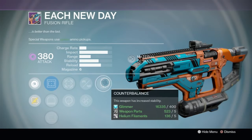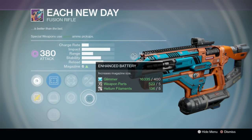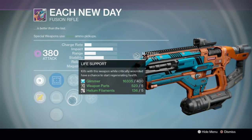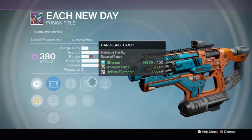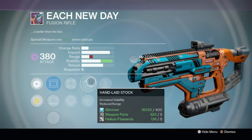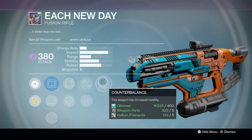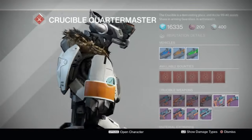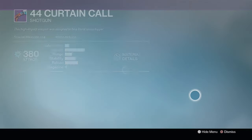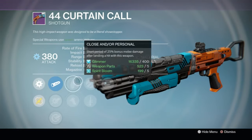As far as fusion rifles, we've got Each New Day. You do have stability — that's really good, definitely what you want. Life Support could be interesting but it doesn't proc enough in my opinion. Not too shabby. More stability is always better on a fusion rifle. I'm not 100% sure how Counterbalance truly affects fusion rifle spread, but not a bad option.